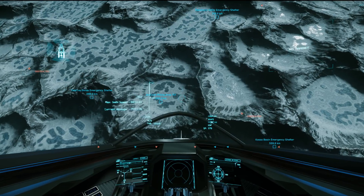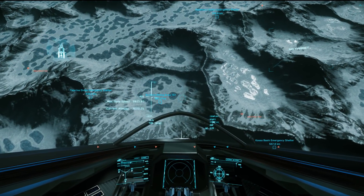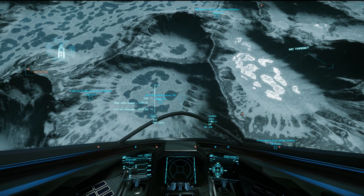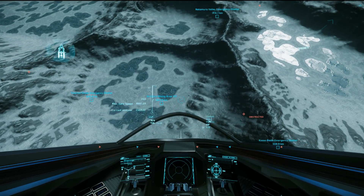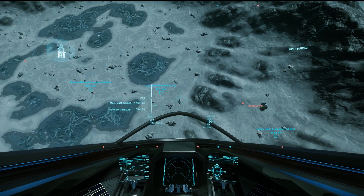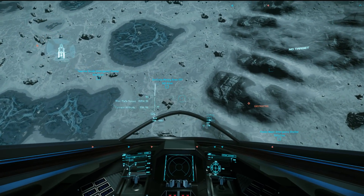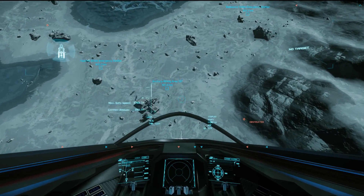And there you can buy illegal drugs and sell them at Grimhex, or get the usual profit margin you get from surface outposts that sell stuff. And there it is. I will show you around — a bit of sightseeing.